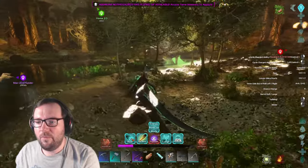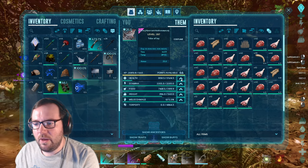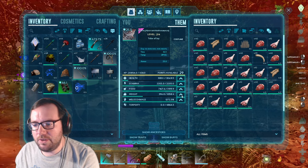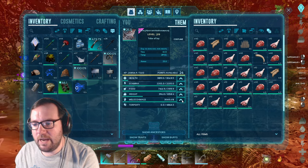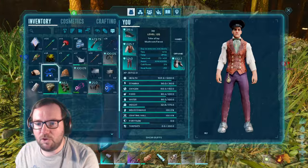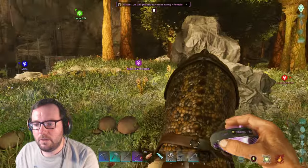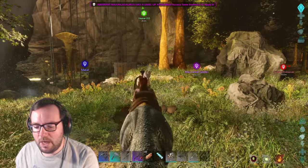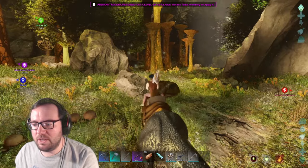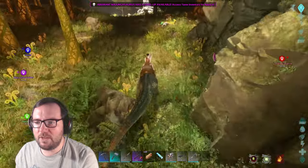Nothosaurus is pretty much unstoppable! We've got 56 levels - let's put those into health, maybe get you up to 30K. Get your weight up to a thousand, stamina's fine, put the rest into melee. Majungasaurus, let's put you to the test. This is what we look like on top of a Majungasaurus - and we can shoot off the back, that's always good. Let me save the game just in case.